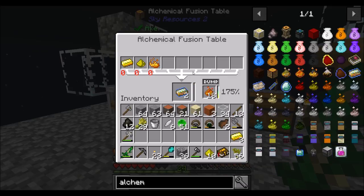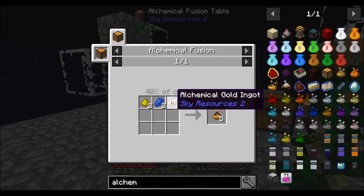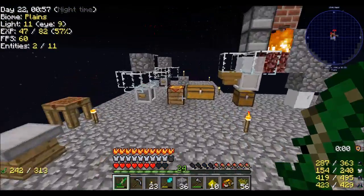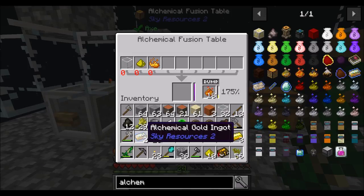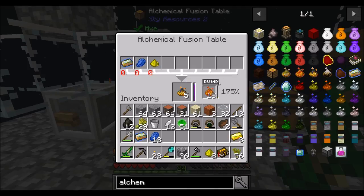Nice, beautiful. And then for tertius, we need one of these, two lapis and two glowstones. Let's go get our lapis. I'm pretty sure we're still at the doubling point, but let's burn glass just to be sure — like one piece of glass. We should get two sets for this. Correct. And then I'm going to throw one more piece of glass in there to burn the 100% range. So we only got one set for that.